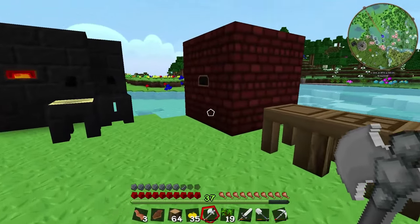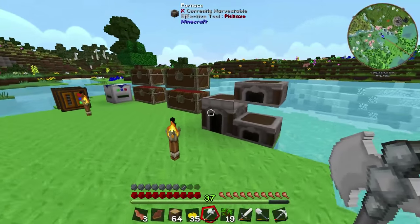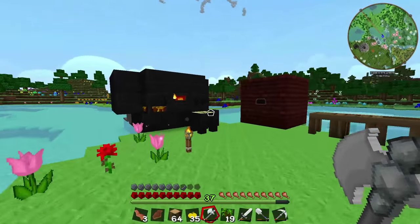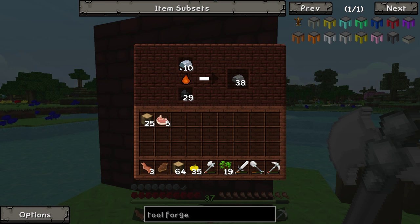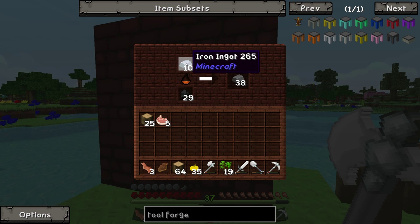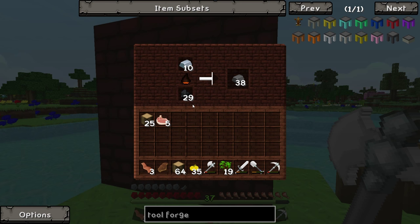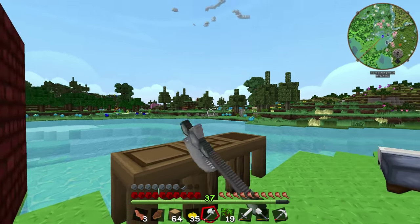I've gone ahead and cooked up a bunch of steel since last episode. I didn't want to use all of my coal coke so I did make quite a lot of charcoal, but charcoal does not last very long at all. It takes multiple pieces of charcoal to get one piece of steel because blast furnace fuel only lasts for 300 ticks and it takes a full minute for a piece of iron to turn into steel. So you will need multiple pieces of charcoal per piece of steel — prepare to do a lot of tree chopping.